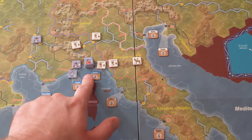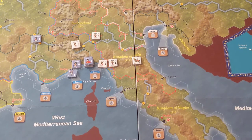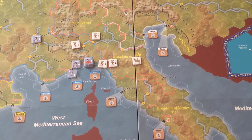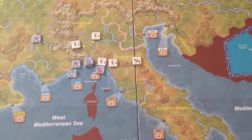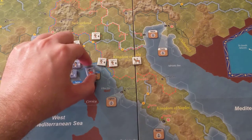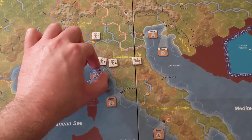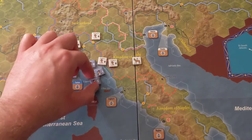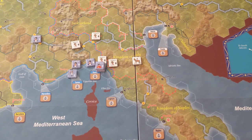The French have some choices. Bonaparte has Genoa here, which is one of the cities they have to take for their victory conditions. The French need to take this city. They're going to attack. We're going to send this entire force under Bonaparte — there's no sense in splitting anyone up really. We'll send these three leaders in, and the eleven infantry and one cavalry will attack Genoa.